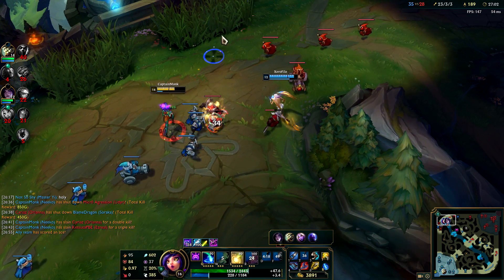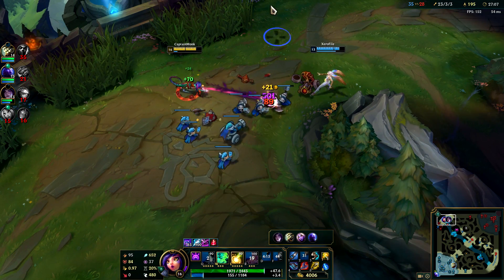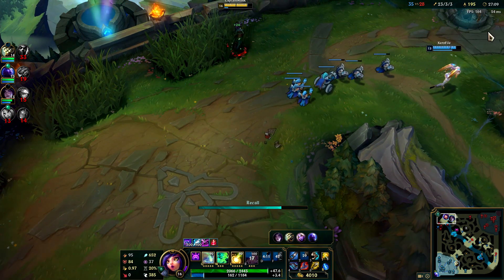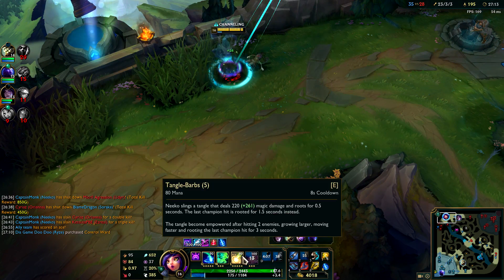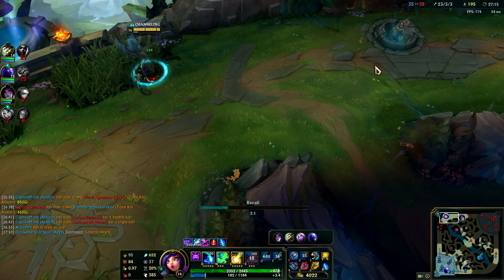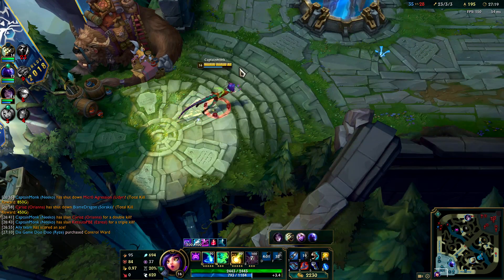Let's push down. This champion's pretty insane because you have stealth so you always have a get-out-of-jail-free card. You have powerful auto attacks with your W. You've got huge burst on your spells, and you're kind of tanky if you go Morello and Protobelt. I'm loving this — this is so much fun. I'm full build already.